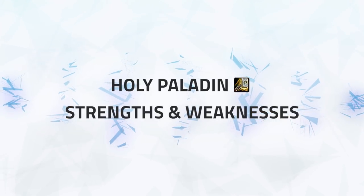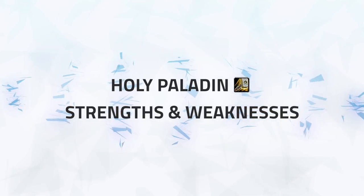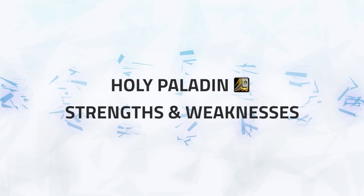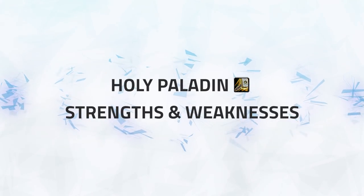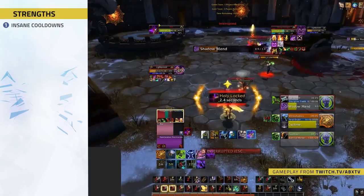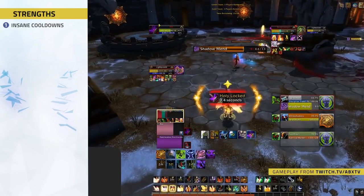Next up we have Holy Paladins. Holy Paladins are the masters of defensive cooldowns and keeping your team on the aggressive, being able to bring both good crowd control as well as damage. If you like playing aggressive, Holy Paladin is the choice for you.